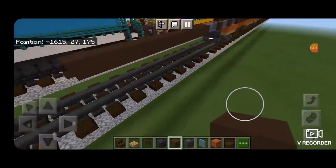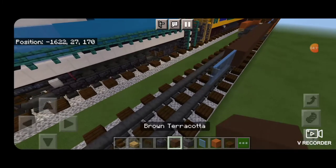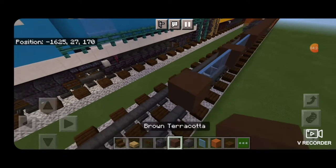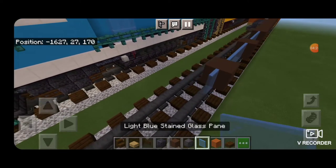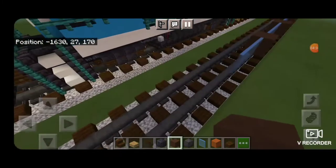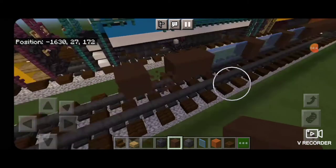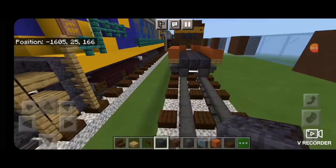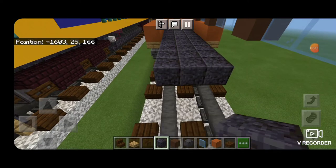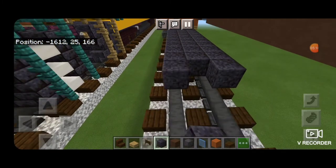Then we'll switch back to our light blue stained glass panes — three of those, a brown terracotta, three more stained glass panes, a brown terracotta, three more stained glass panes. In front of that, four brown terracotta and we knock out the second one from the end. Now we'll come back under here and start extending out these three polished blackstone blocks in the middle until we reach the end of that line of terracotta we just built.